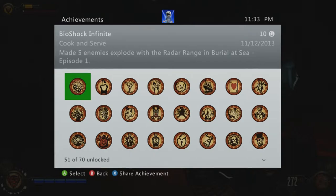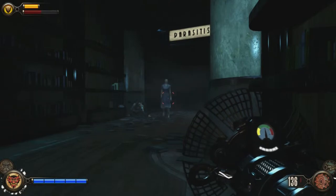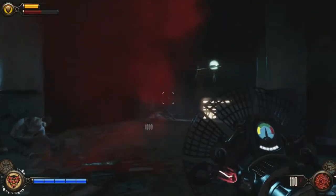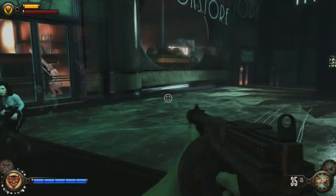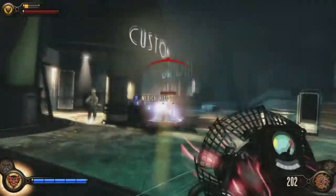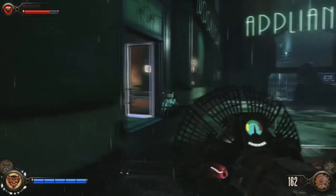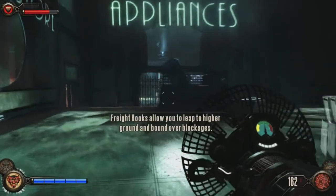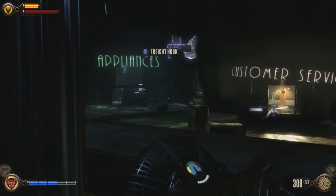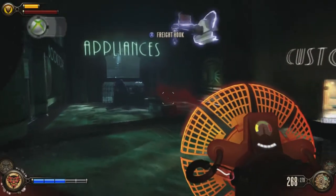That's Cook and Serve — make 5 enemies explode with the radar range. Now in order to make 15 foes get damaged with an exploding enemy you have to be within range of an enemy. When that person explodes you'll see the 1,000 pop up on the screen, indicating that the other person who did not explode got hit and took damage from the person that exploded.